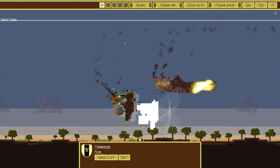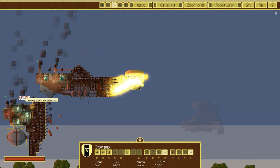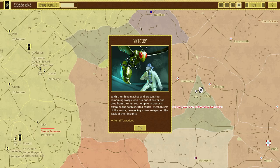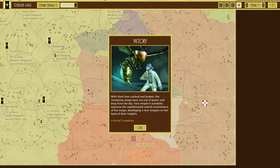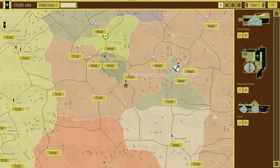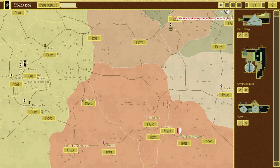Derp Derp, you were a valuable, valuable asset in this fight. How much health does this nest have? Literally burning it with fire, and lots and lots of cannon shots. Please say the wasps aren't coming back. Yes they are. Overwhelmer, I think you're about to die. Just keep firing — the only chance we have is to completely do as much damage as possible. Take that! Stop killing our crew, your hive is dead! Oh god it hurts. We just got aerial torpedoes, which we were just about to research. With their hive crashed and broken, the remaining wasps run out of power and drop from the sky. Your empire scientists develop a new weapon out of their insides. Thanks wasps.